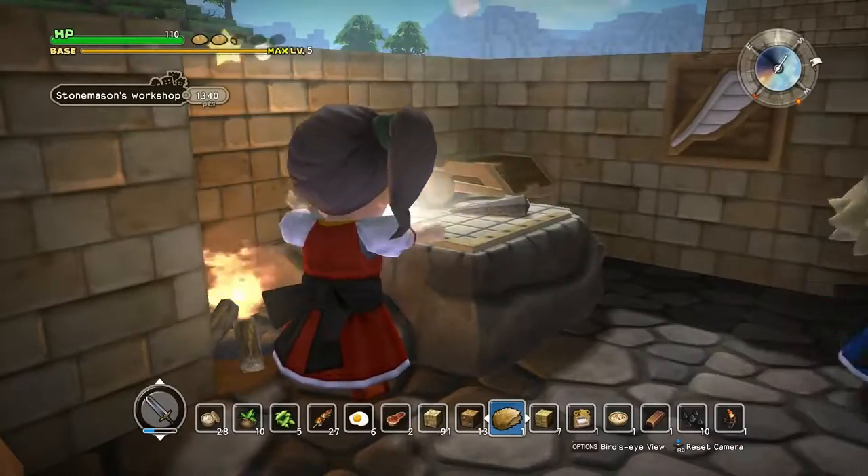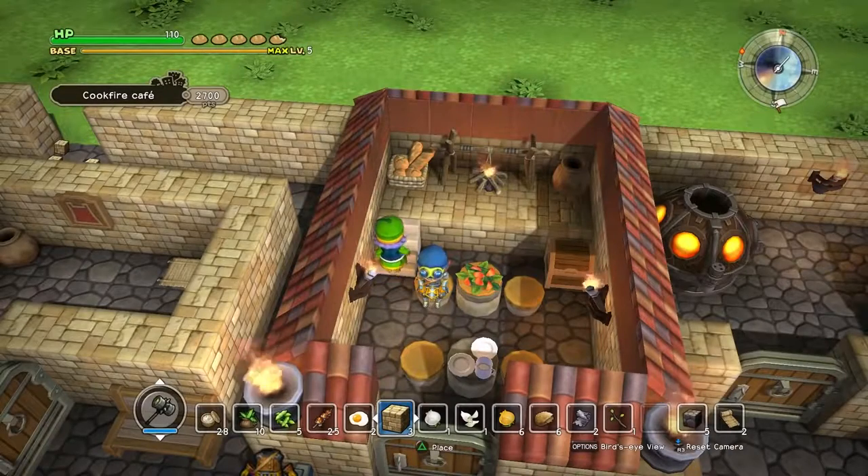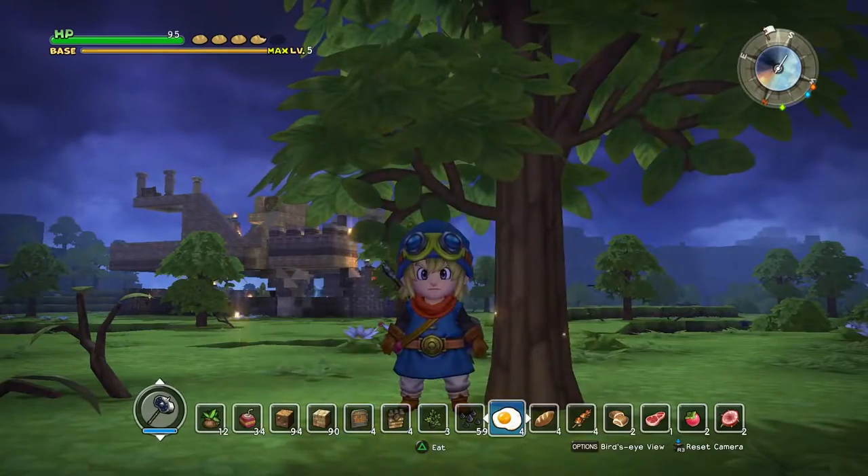When certain conditions are met, simple buildings are upgraded to facilities, such as a kitchen that needs a fire and a storage box. Each facility is recognized by the residents and they will use it. They may even cook some extra for you to take on an adventure.